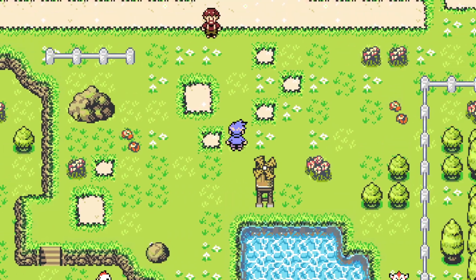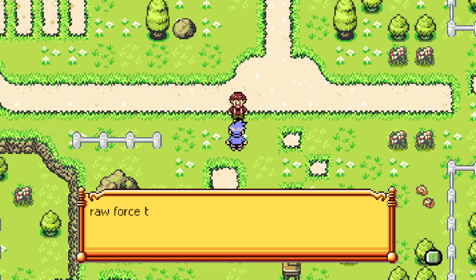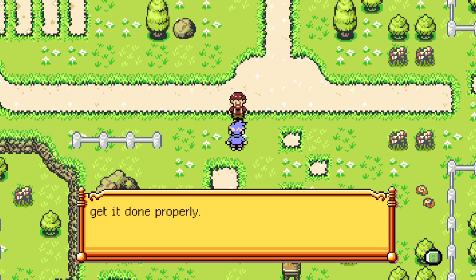Okay Dad, I did the work. Dad says: 'Great job! Now we've got the cleared area, we need to prepare for planting. We'll use the cart to soften it up — we're going to need a real tough monster to get the job done properly. Ace, I think you can handle being a monster tamer.' Yes, great!